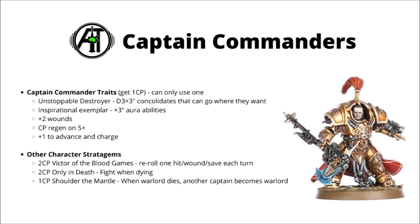Character-specific stratagems include Victor of the Blood Games — a 2CP one that allows you to reroll one hit, wound, or save per turn. The most powerful use is generally to reroll a save, and it stacks amazingly with the Auric Aquilas jetbike, meaning you could reroll an invulnerable save with a good chance to make it and prevent loads of damage. Stack that with another command reroll and your captain's really not going to take much damage at all, though it is a bit pricey at 2CP. They also get Only in Death for 2CP to fight when they die, and a nice 1CP one called Shoulder the Mantle, which allows a non-warlord shield captain to become the warlord if your first one dies and even generate a warlord trait of your choosing.